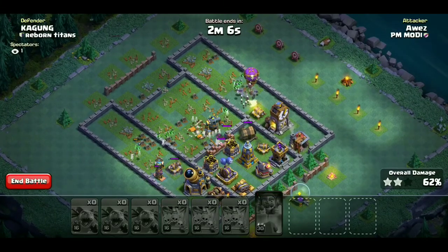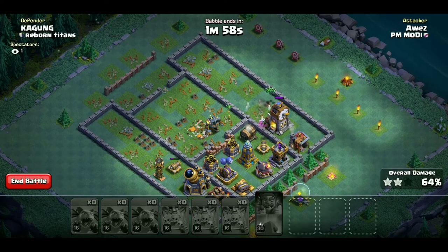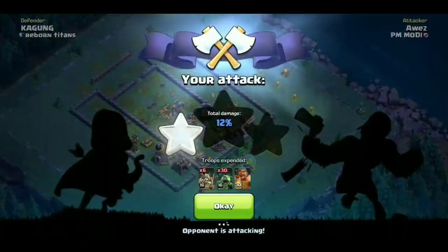Crusher एक बचा है, उसको भी beta minions आराम से destroy कर देंगे - और crusher भी destroy हो गया। अब एक drop ship और थोड़े beta minions बचे हैं। Skeletons बहुत सारे दिख रहे हैं जो clock tower को destroy कर जाएंगे। Clock tower destroy हो गई। Battle ends - 66% damage और two stars। चलिए देखते हैं opponent का attack।